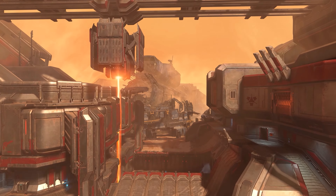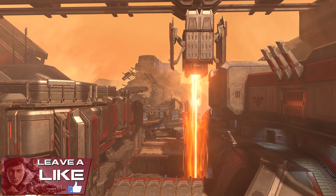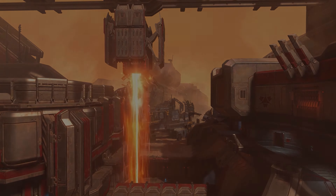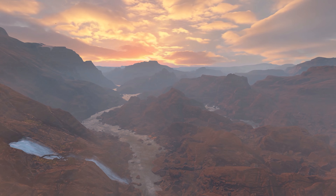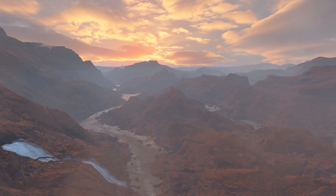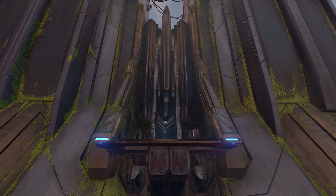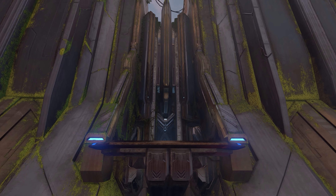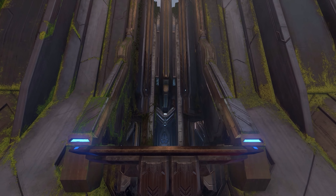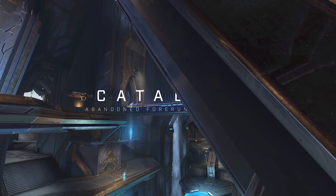Catalyst is going to be a symmetrical arena map nested high up inside an expansive tunnel-like Forerunner structure. You'll find waterfalls pouring down around suspended catwalks, overgrown cathedral walls, and a light bridge connecting the sides of the map together. Breaker is a pseudo-symmetric BTB map set in a Banished scrapyard where each team's space is a huge chunk of ship debris, divided by a plasma cutting beam structure in the middle — and that looks really, really good.